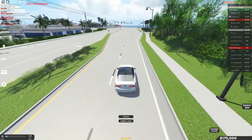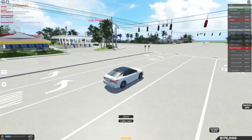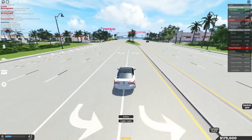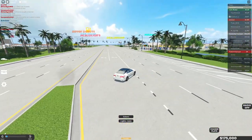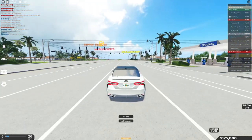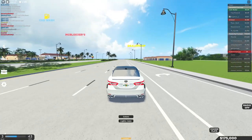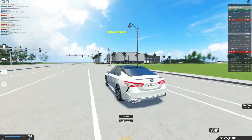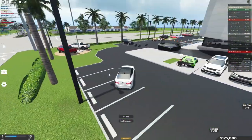I want to go to the dealership because I have 175,000 in this game, mainly because I typed in a code for their Easter event which gave me 150,000. I don't know if that's a lot in this game. This car looks and feels nice but it's very slow — and actually that's because I've been driving in semi-automatic! Now back in auto it feels much better. That was a very noobish moment. Here we are arriving at the dealership, which looks really nice with cars parked outside like a real dealership.